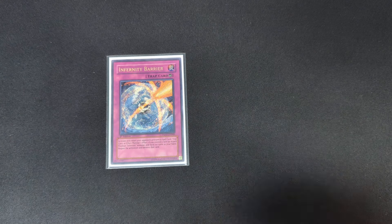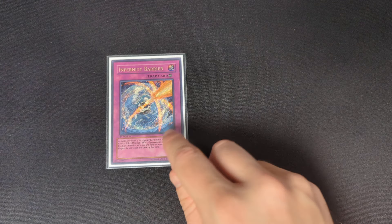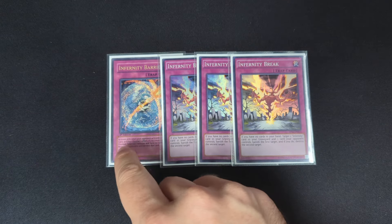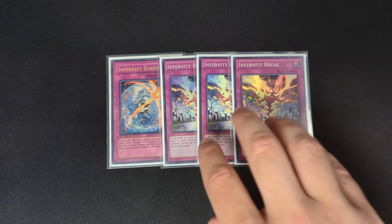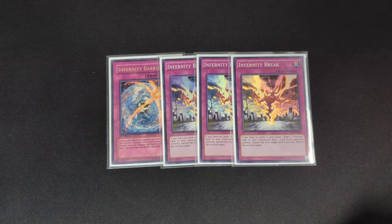Moving on to the trap cards — there's only a few. One copy of Infernity Barrier: while you control a face-up attack position Infernity Monster, when your opponent activates a spell, trap, or monster effect, you can negate it — it's a counter trap. One Infernity Break: you have to have no cards in hand, but you banish an Infernity card — which can include your spells and traps — and pop a card your opponent controls. Some builds play Vanity's Emptiness in the main deck, but a lot of recent tournaments have shown that it isn't as feared because so many people are aware of it and are playing a lot more back row removal.